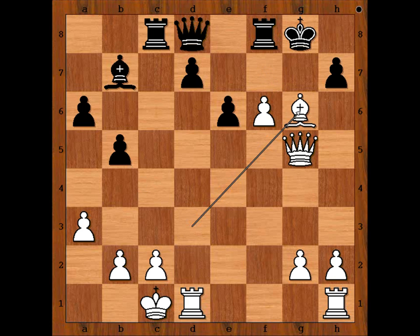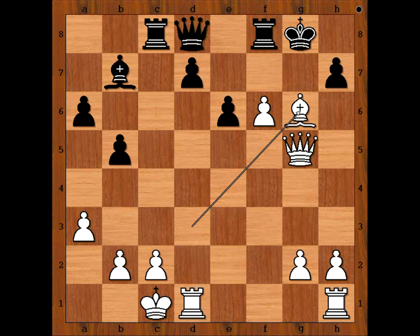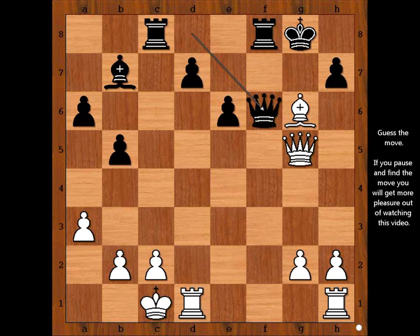Carlsen played Bishop takes on g6. Queen takes pawn on f6. If h takes on g6, Queen takes pawn check, King to h8, Queen to g7 checkmate. So we have Queen takes pawn on f6. White to move — how would you continue? Please pause the video and find the best move for white.